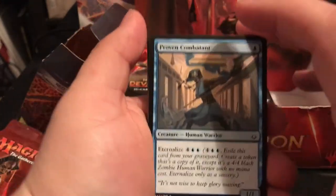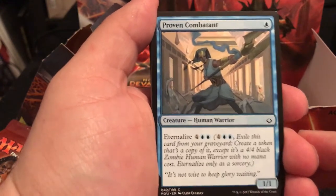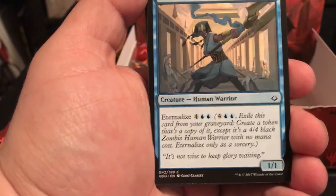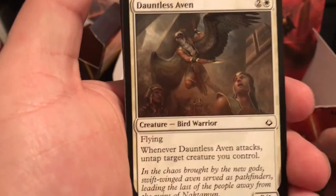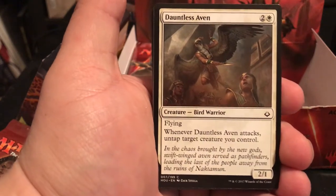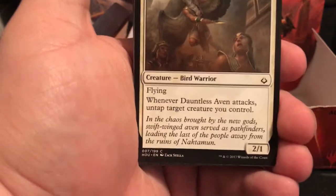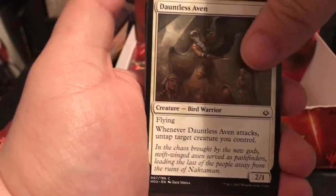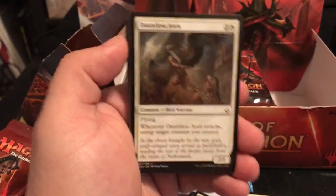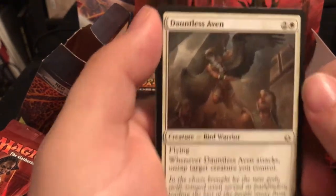This pack starts with Proven Combatant - a 1/1 for 1 with a 6-cost Eternalize. You pay it, get it in there, and Eternalize it late game for a 4/4 ready to go. Dauntless Aven has flying, 2/1 for 3 - whenever it attacks, untap target creature you control. I wonder if that actually works with an exert creature.